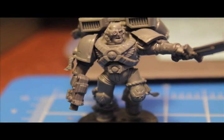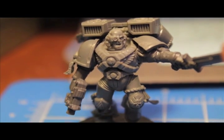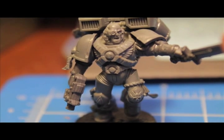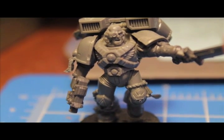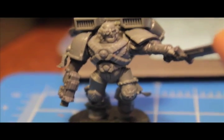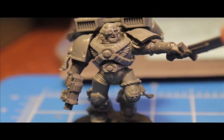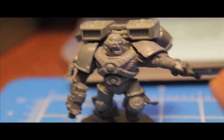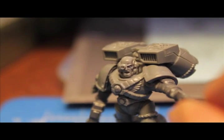The fluff for my Death Company is that when the Blood Angels get gripped by the Black Rage, all their hair falls out. And that's when they know it's time to go to Death Company — your hair fell out. I do like the monocle or the little eyepiece on this guy. I think that's going to be fun to paint.